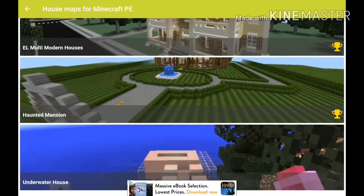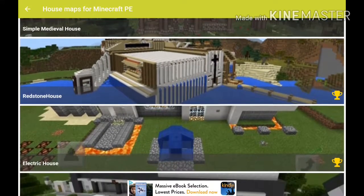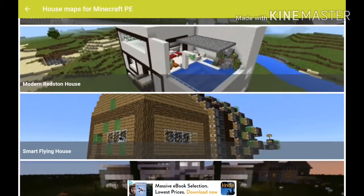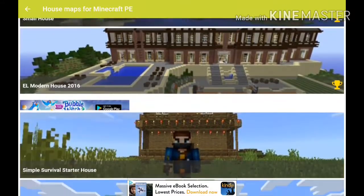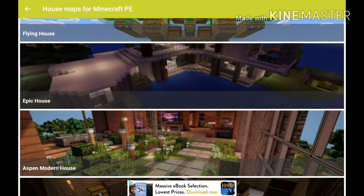So there's just a bunch of mansions, houses, underwater houses, redstone houses, all this stuff. I'm going to pick an epic house.